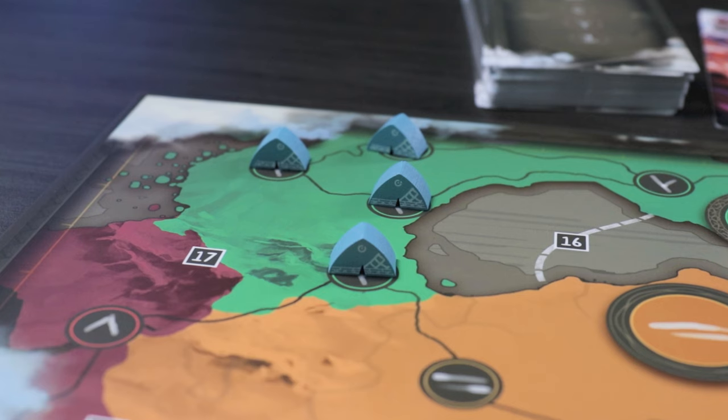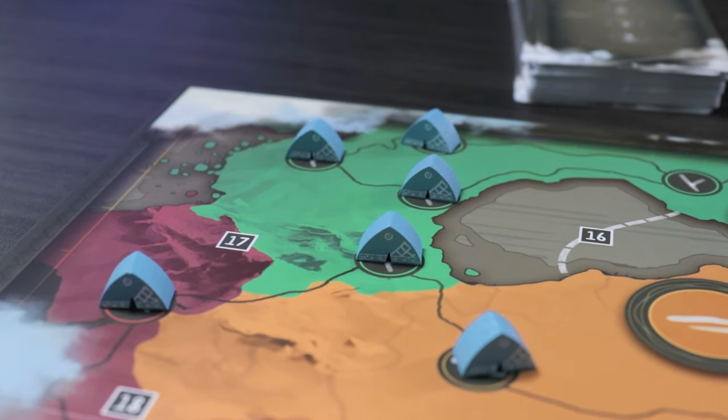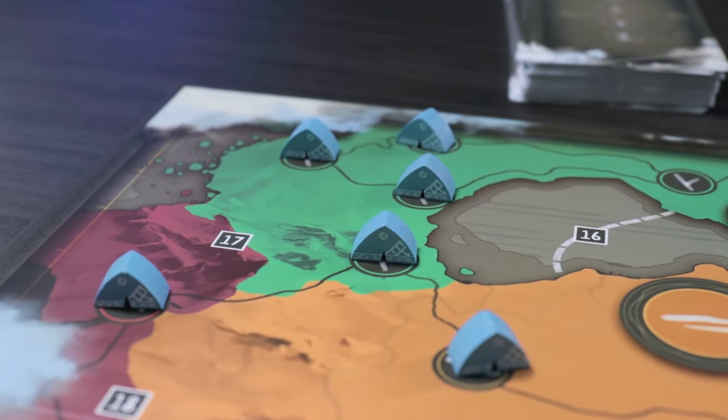Lastly, a settlement is made when you have four or more tents of the same tribe uninterruptedly connected by one or more paths. Settlements can cross territories and you get one point per tent. The winner is the one with the most points at the end, and if there's a tie, the person with the most unused pieces wins. And that is how you play Iwari — I hope you enjoyed the tutorial and I will see you all in the next video.